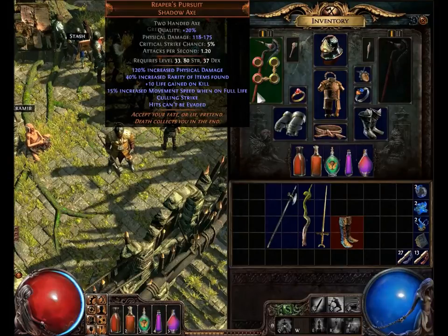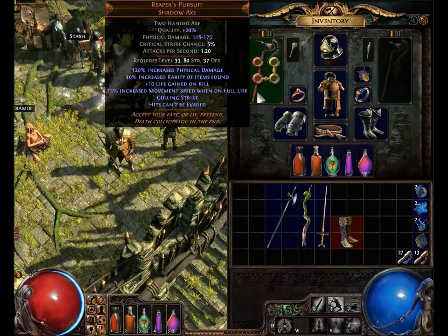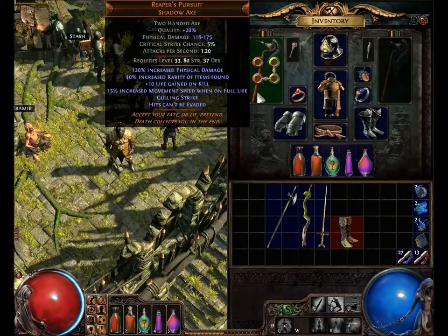Reaper's Pursuit, shadow axe — two-handed axe. Quality 20%. Physical damage 118 to 175. Critical strike chance 5%. Attacks per second 1.20. Requires level 33, 80 strength, 37 dexterity. So you can see at level 33 this is a very nice damage weapon, but you do need to invest quite heavily into strength and somewhat into dexterity to be using this at that level.